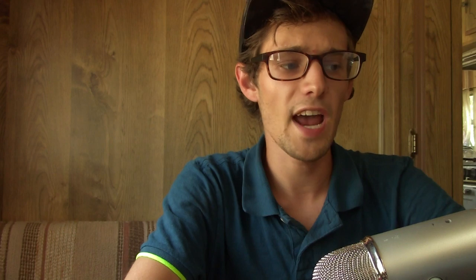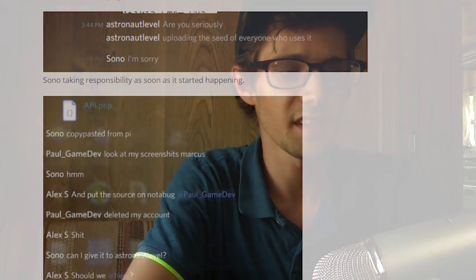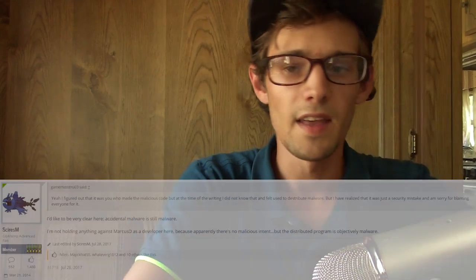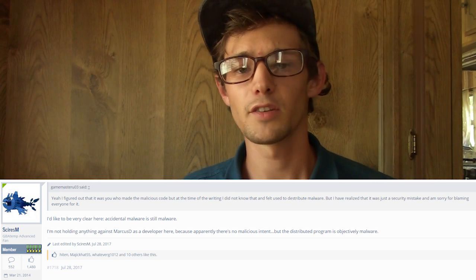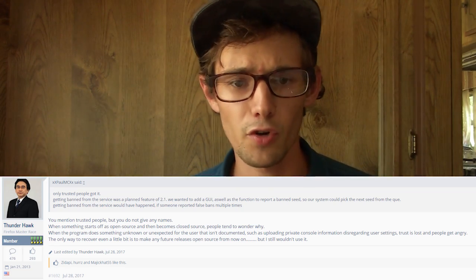There are chat logs of all the developers talking, and even Alex S is part of this — he was apparently advertising the projects and knew about the sending of these sensitive files. Even if the files were just going to a server where no one had access, it is private information, and if you did not consent to have your file sent, it should not be sent to a server — even for security purposes. That is why people are very upset. Things also got fishy when the project went from open source to closed source, making people wonder what sketchy stuff might be going on.